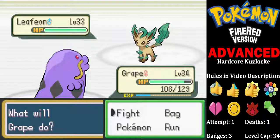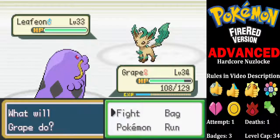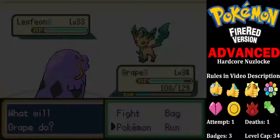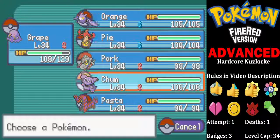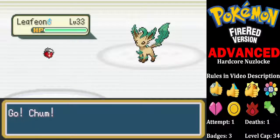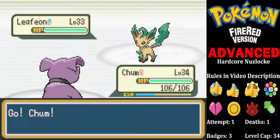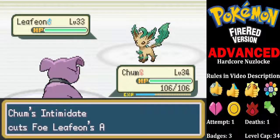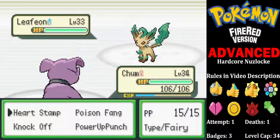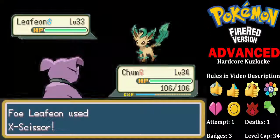So in comes Leafeon. I think if I have a quick check on the Pokedex — it wants to use Psycho Cut. On that note I'm going to go into Chum, get an Intimidate drop off. That's fine. Stay in here and do a Poison Fang.